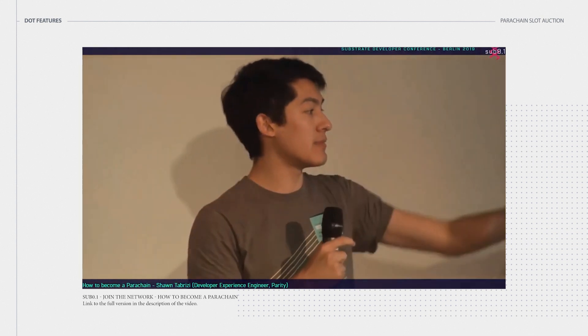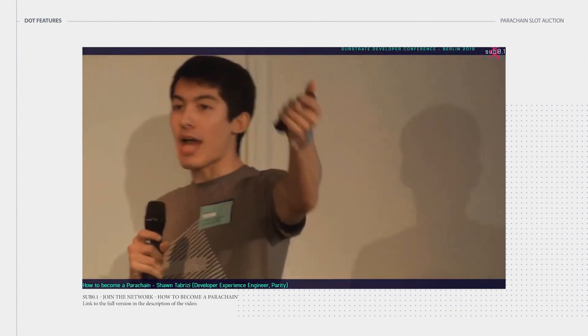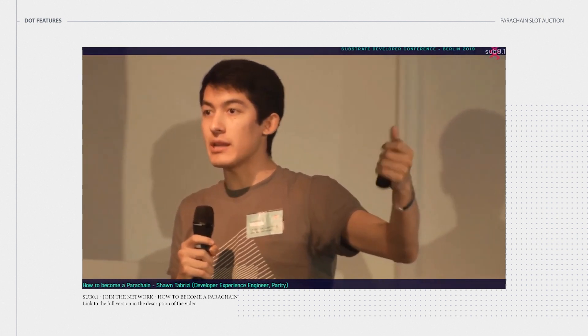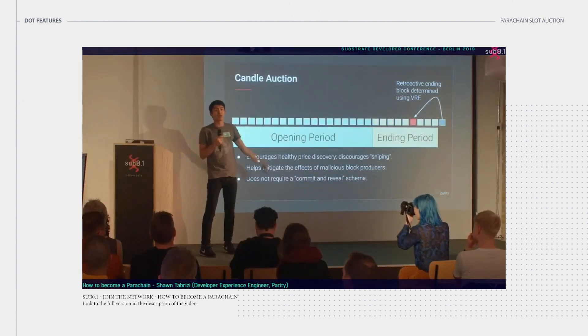Another advantage is that this mechanism doesn't require a commit-reveal scheme. In some other auctions, bids are encrypted or hidden and then everyone reveals their bid at the very end — a two-message process. Here it's just a one-message process: you can make an initial bid and win without having to do anything else.